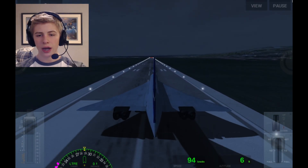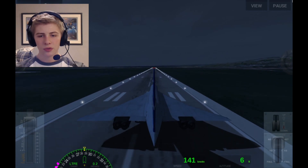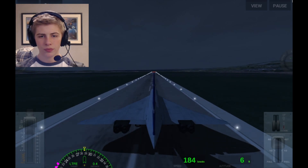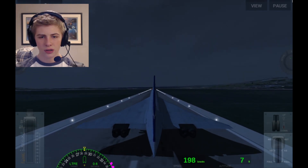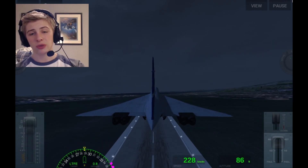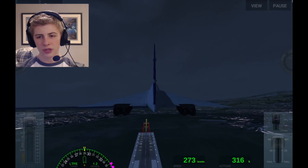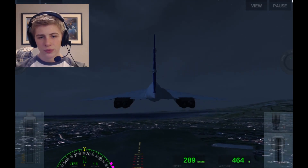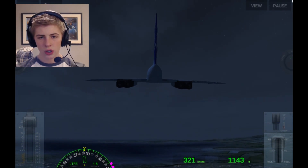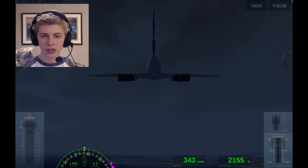This plane doesn't have flaps and lifts off at about 170 knots. There we go — I've been spending too much time with the business jet to be honest; it's so maneuverable and takes so little time to take off. All right, here we have the Concorde pretty much going up.